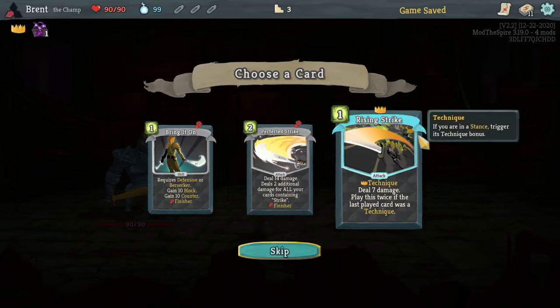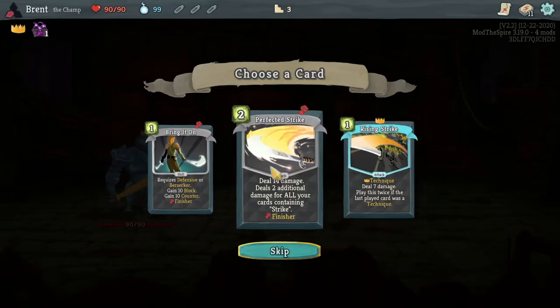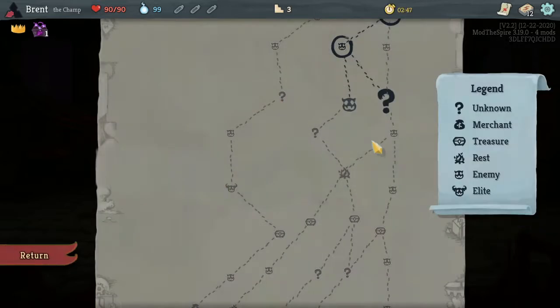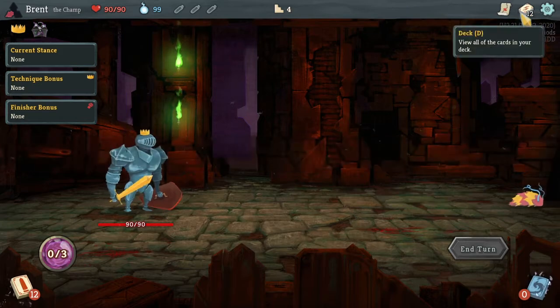Oh, we're not going to get many souls actually. If this card - if the last card played was a technique. I like Rising Strike, could go with the perfected strike build. Let's take Rising Strike optimistically right now, and then we know we have more strike cards. We have six currently.